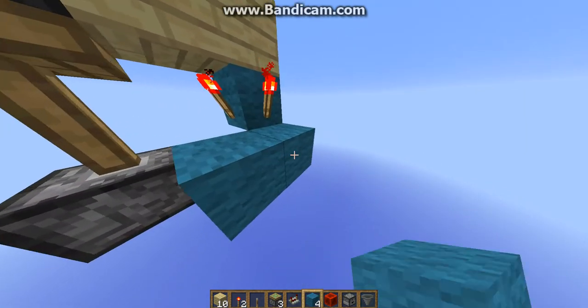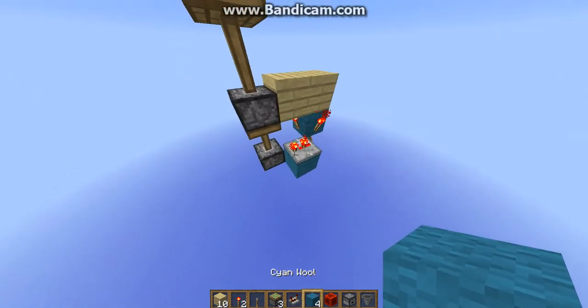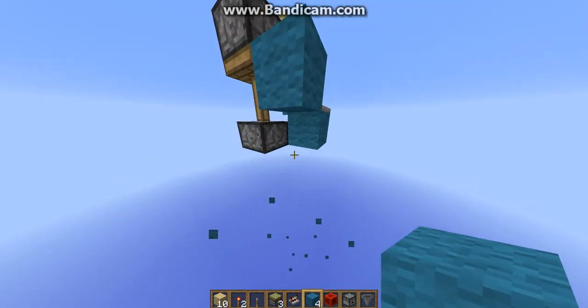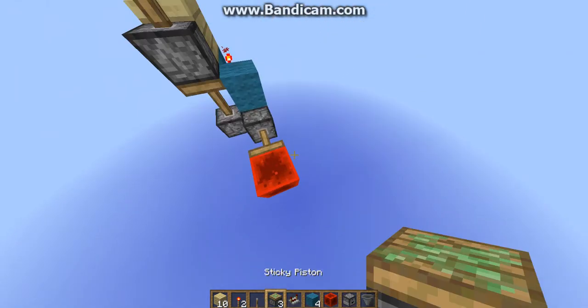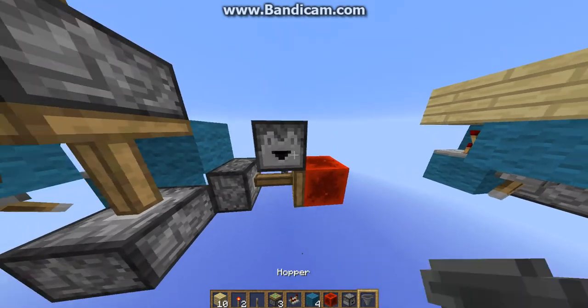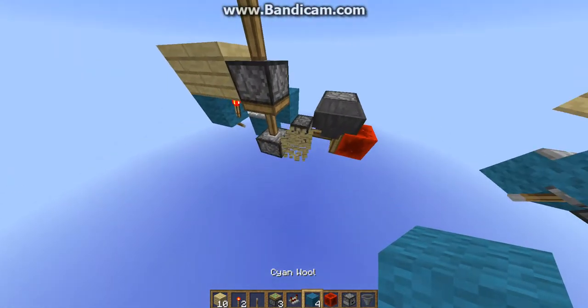Come up there, destroy that block. Put a repeater there on two ticks, then a block up there. Put a block there and a sticky piston there, destroy that block. Put your block of redstone there, then put your dropper, hopper, then place another building block.